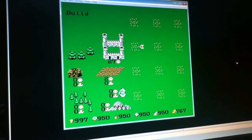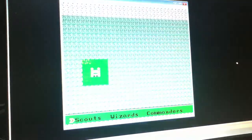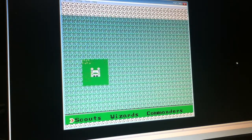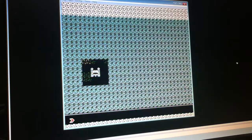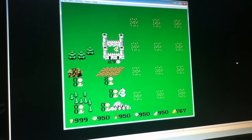Here we have the castle. With the cursor on the castle, I can press the B button to access the overworld — this will be covered in another tutorial. I can also press the A button with the cursor on the castle, which will bring up assign battle mission, assign scouts, and assign wizards. These are all overworld commands and they'll be covered in that other tutorial.